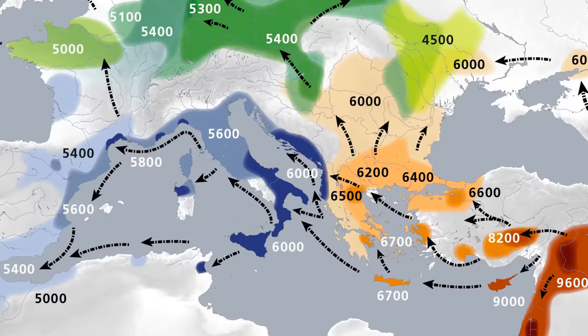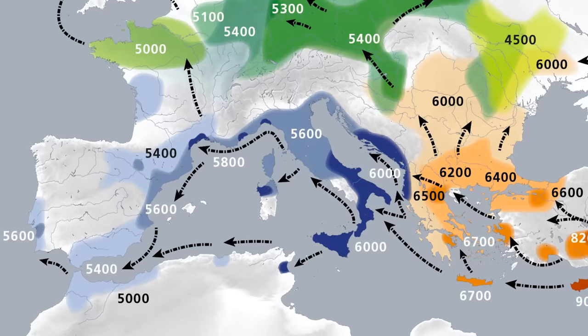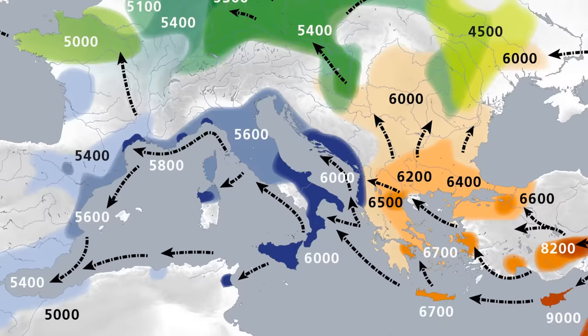creating a series of new and unique cultures. One route of expansion went by the Mediterranean coasts, eventually reaching Iberia, while different groups went north from Greece into the Balkans, using the river valleys as highways into new frontiers.